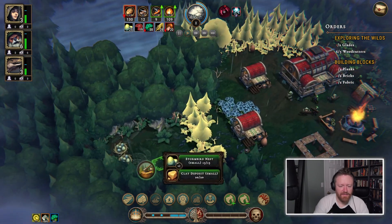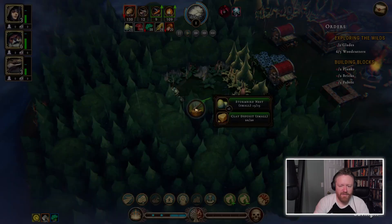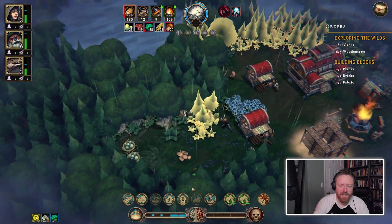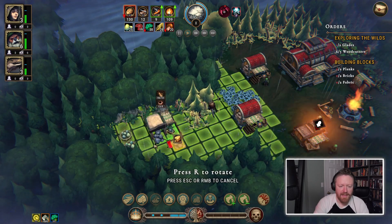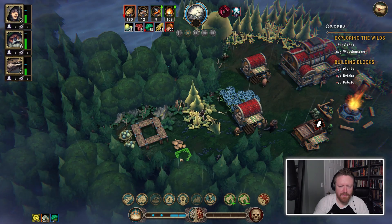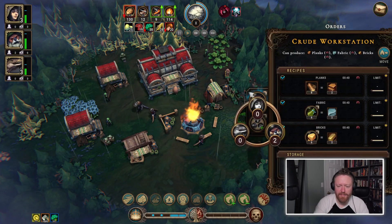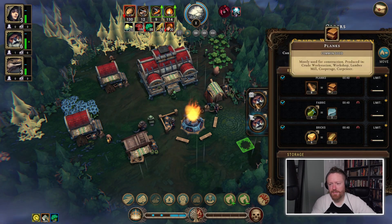We've opened a glade — it's got a stormbird nest and a clay deposit. If I get a stonecutter's camp, I can claim that clay deposit. So I'm going to do that. I need to assign somebody to work here — I guess some beavers. So I've got wood, and I can make planks out of the wood.